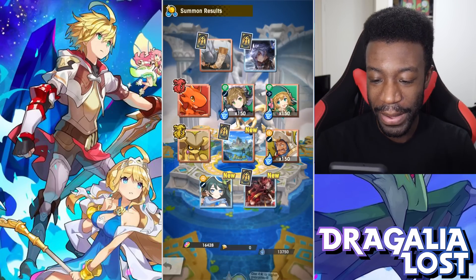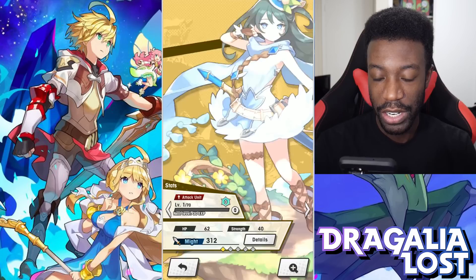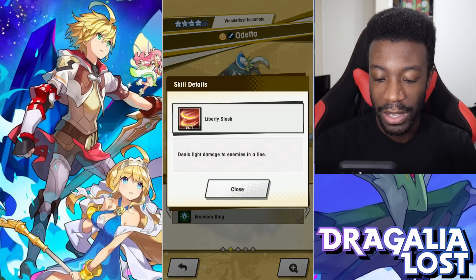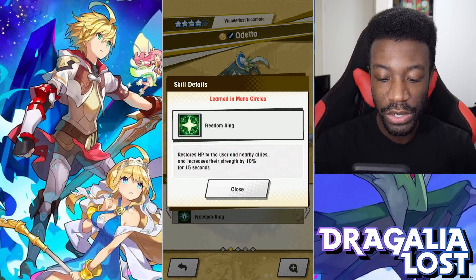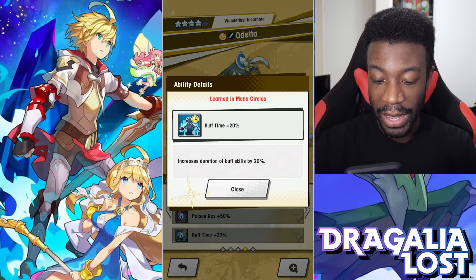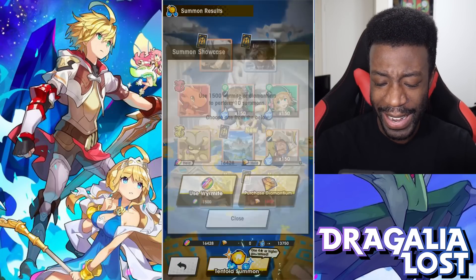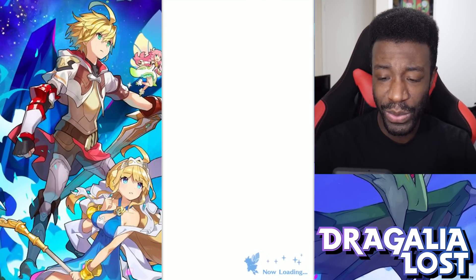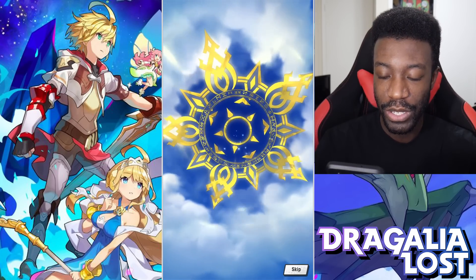So there's no fake out there. There's the new three-star and four-star so I kind of want to check those out. We got the new four-star - Odetta! That's nice, I'm happy about that. Liberty Slash - she's an attack unit. Deals light damage to enemies in a line. Freedom Ring restores safety to the user and nearby allies, increasing their strength by 10% for 15 seconds. Oh that's nice. Increases duration of buff skills by 20%. She's actually kind of nice!